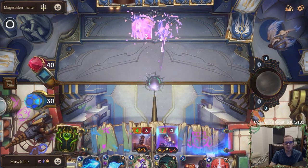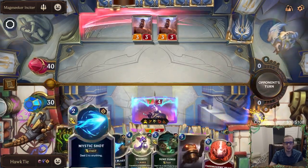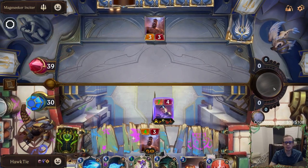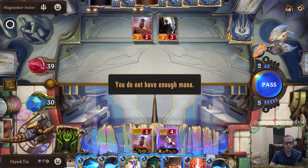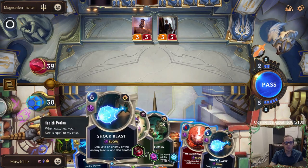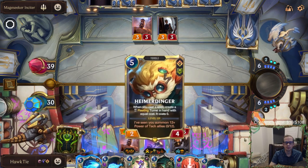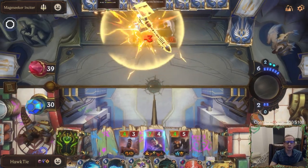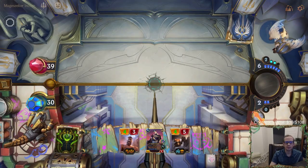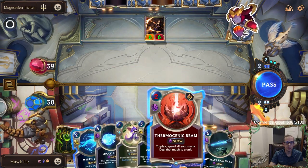I want to keep the scout. The scout doesn't matter, but let's keep that thing alive because I want them to have the 3-3s for me to shoot with the Shock Blast anyway. Magic has no place here — oh, five mana. Sorry Heimer — I always want to play Heimer before spells but I'm sorry Heimer. Yeah, our deck's pretty good.